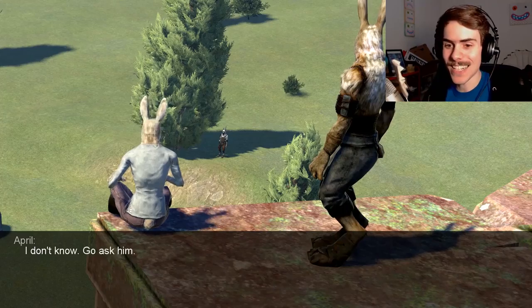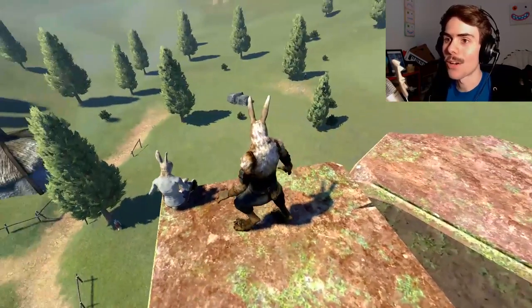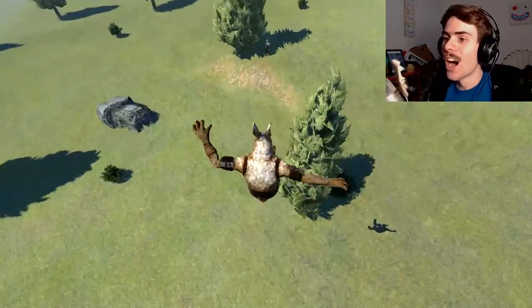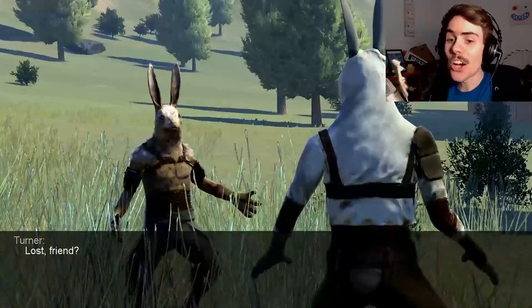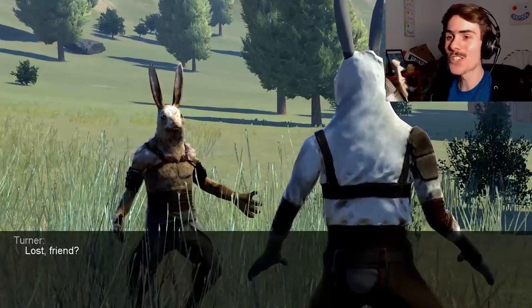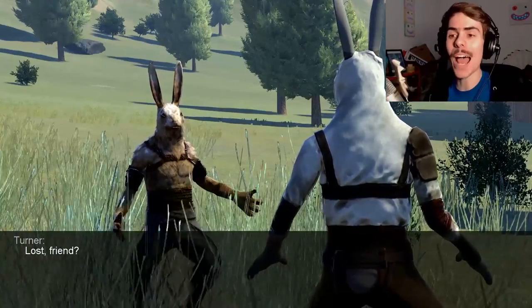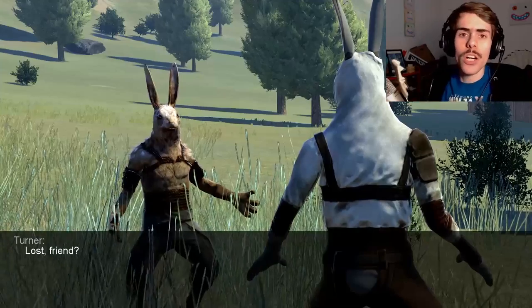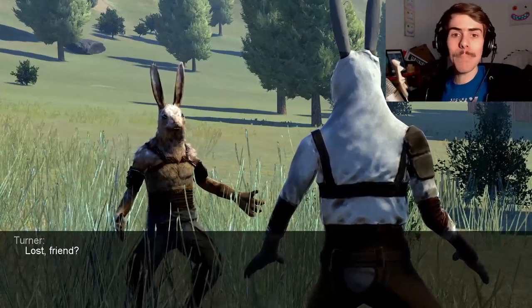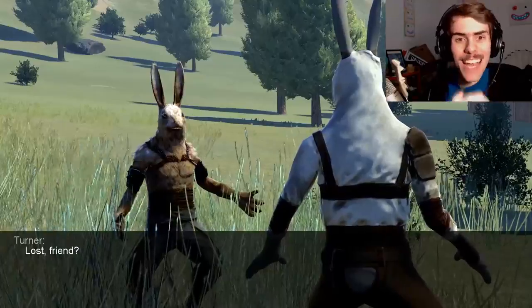Hey, how long has that guy been standing there? I don't know. Go ask him. Where did he go? Oh, there he is. Hello? Just some guy turning up in front of you, just out of the sky. Superhero landing. He's got his arms out like... come at me, bro. I'll shake you.